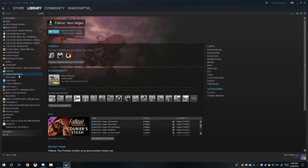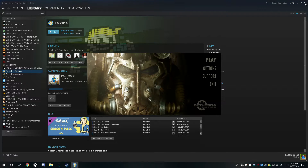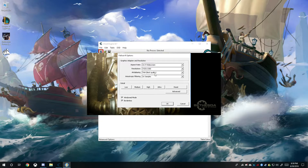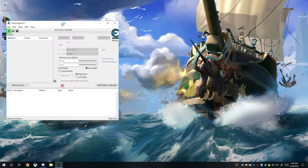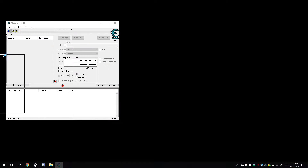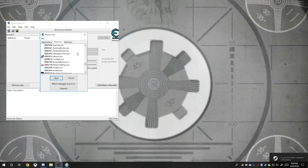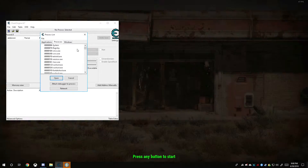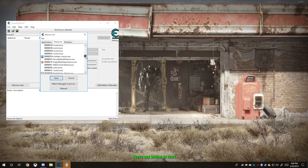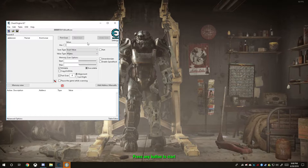We're going to go ahead and choose a game — let's go with Fallout 4. I know it already has the console, but this is the simplest and fastest way for me to teach you. So we're going to click play and we need to choose the process that is actually running the game. We need to find Fallout 4 — it doesn't really organize it that well. The logo is going to be in here somewhere, probably at the bottom. Yeah, it's right here.